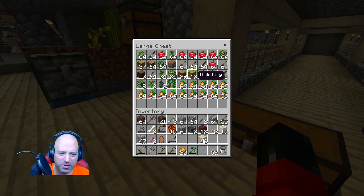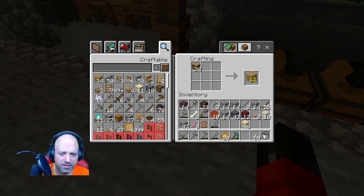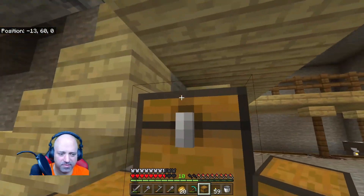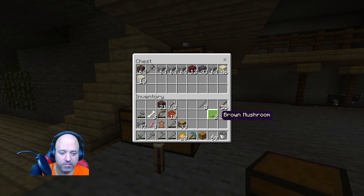I heard you can tame it with rotten flesh. Really? Why did you want to do that? I heard it acts as a wolf or a dog — people call them both — one of those. I've upgraded our drill twice. How'd you upgrade it? Glass, then iron, and now diamond. And the last one is the purple stuff — a block of it — which we have not made yet.